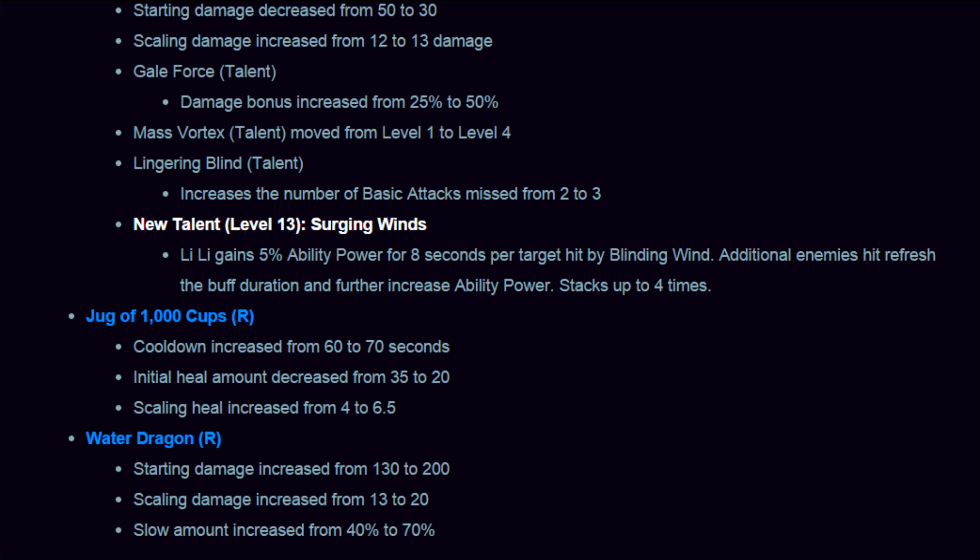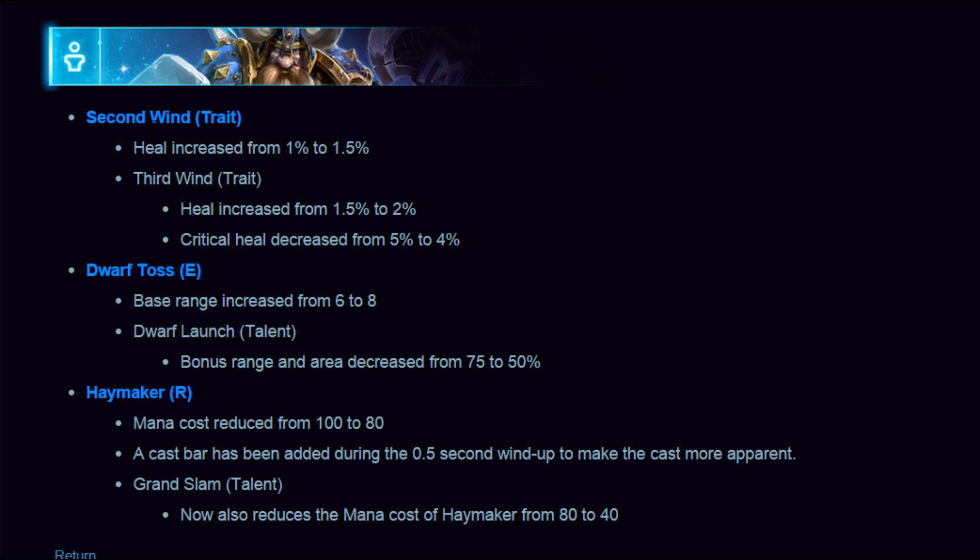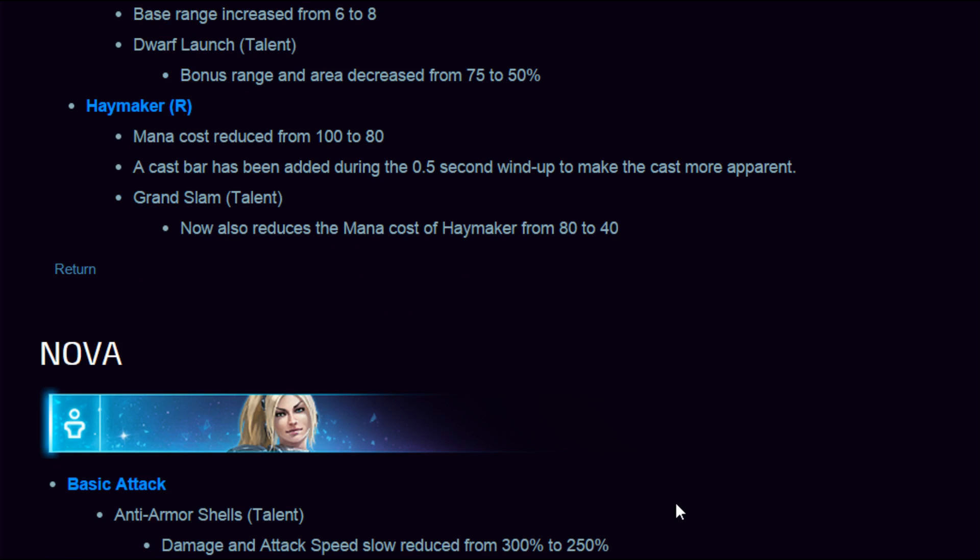Muradin — secondary Wrath trait heal increased from 1% to 1.5%, third Wrath trait heal increased from 1.5% to 2%, and critical heal decreased from 5% to 4%. Dwarf Toss base range increased from 6 to 8 — that's huge, Muradin's jump was not very effective before. Haymaker mana cost reduced from 100 to 80, and a cast bar has been added during the 0.5 second wind-up to make it more apparent. Grand Slam talent also reduces Haymaker's mana cost from 80 to 40 — so you'll be hitting twice for the same mana as hitting once.